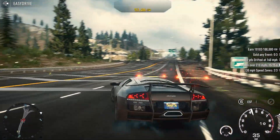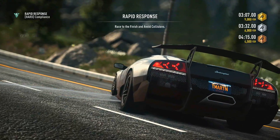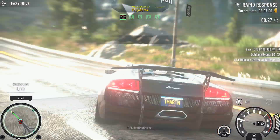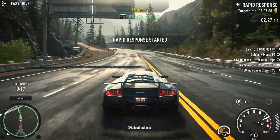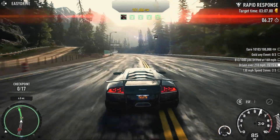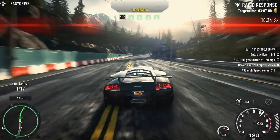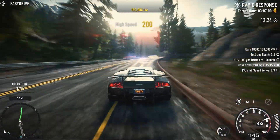Which way is it facing? The other way. Here we go. Rapid response — get there as fast as possible and avoid collisions. We've got an all-drive. Where's the all-drive guy at? Should we go take him out? Is he a cop or a racer? I'm not sure. Damn, this car is beautiful.